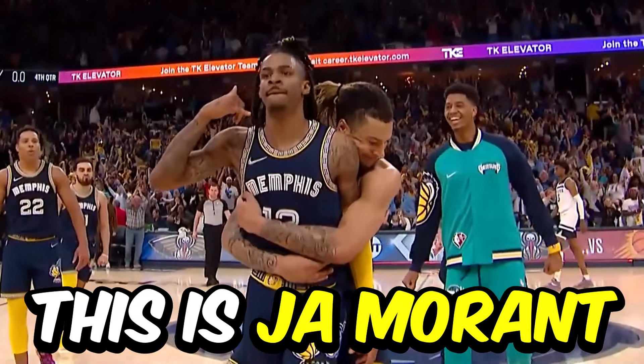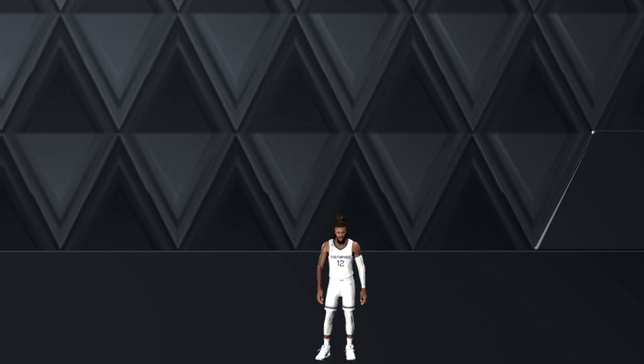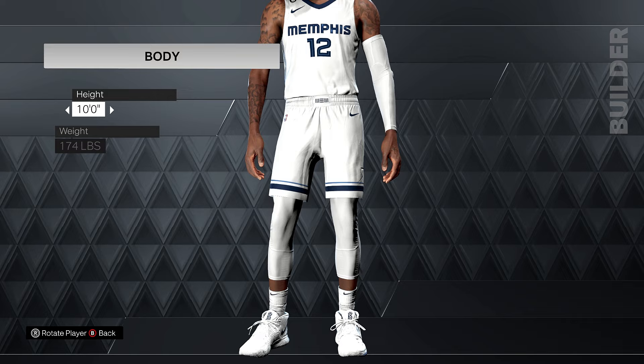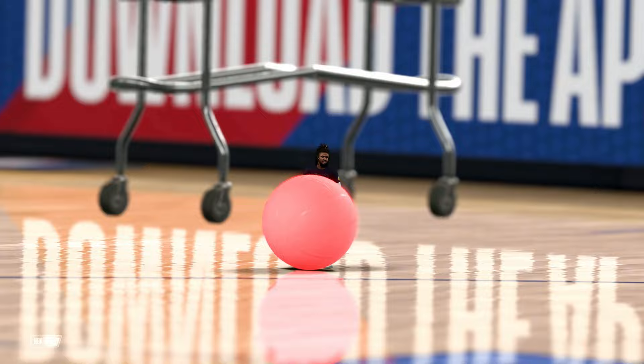This is Ja Morant. He's one of the most explosive dunkers in the NBA. But today, I made him one foot tall, and the goal is to get him up to 10 feet tall by completing various challenges. Every challenge I complete, his height increases. And for our first challenge, we need to make a three-point shot. And there he is, one foot Ja Morant. He's pretty much the size of a basketball.